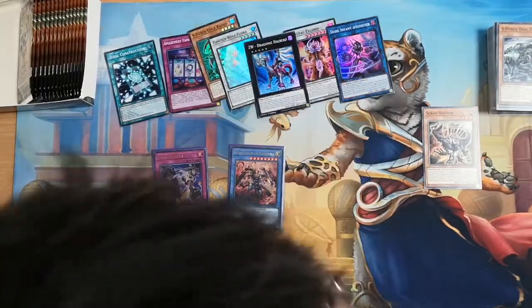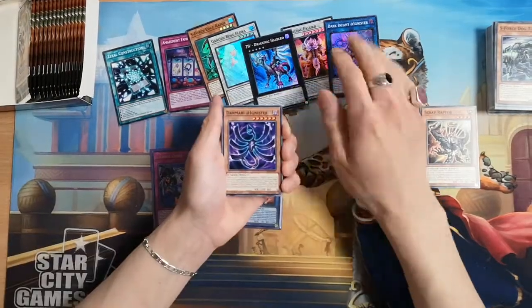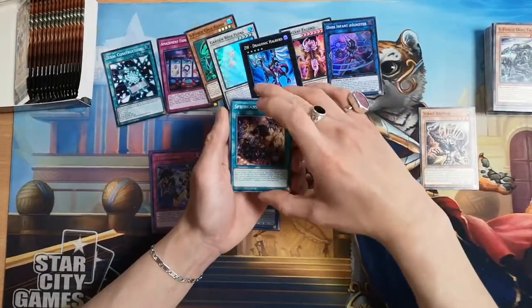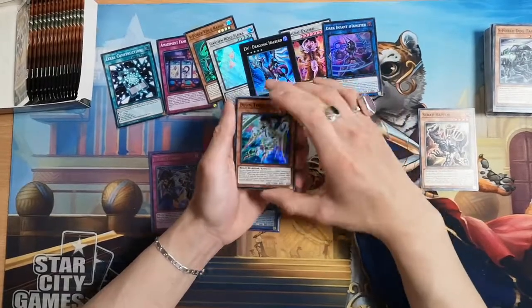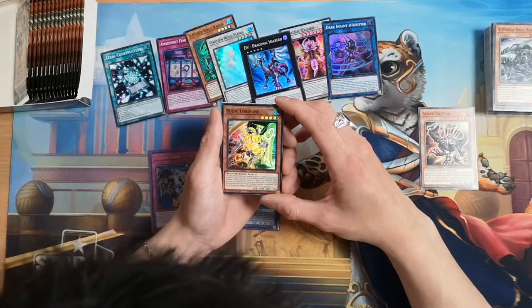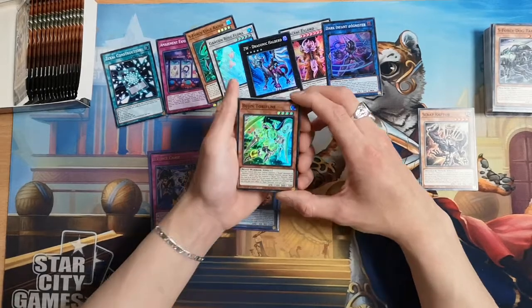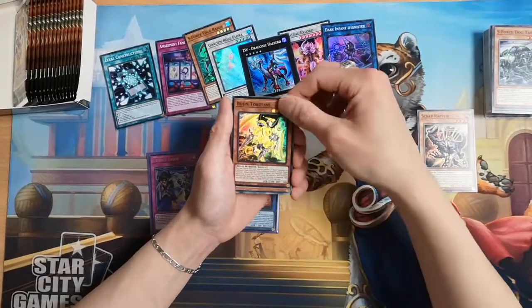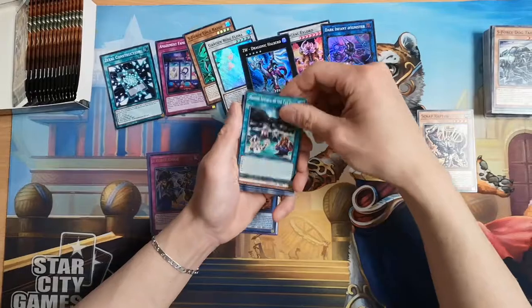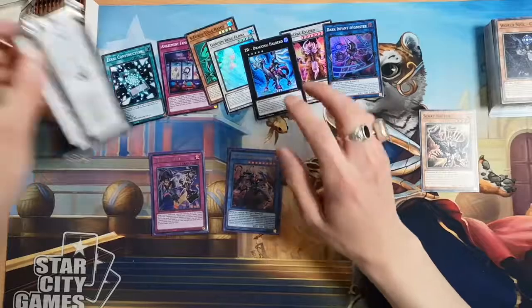So I believe this is our 13th pack — nearly halfway there. AI Nister, World Soul Carbon, Zeal Entrust, Spriggans Boutique, and we got some Bujin support here. That was a very popular archetype — it was a relatively stun or control-based deck, and these new cards are trying to maybe expand it into combo variants. I miss the days of Bujin Yamato, Color Colosseum, and Set Traps.